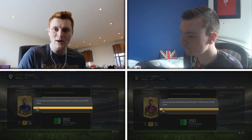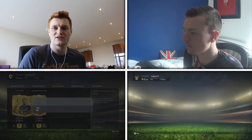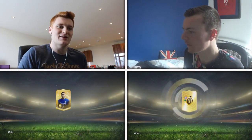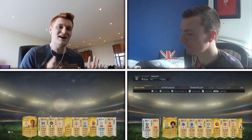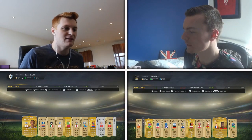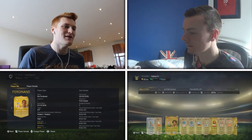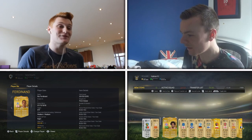We're going to go for the tallest player — whoever's got the tallest player is the winner. That is only on the card that spins around. I've won! I've got a tall player — I've got Dante, 6'2". I've literally got FIFA God in my pack. I've got Rio Ferdinand — he's 6'5" on this card.